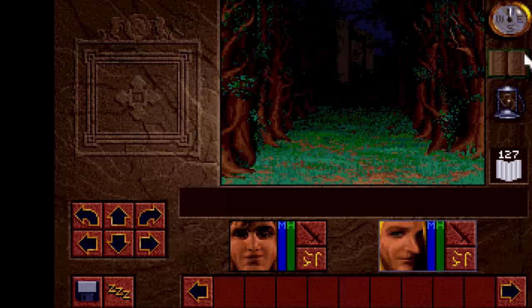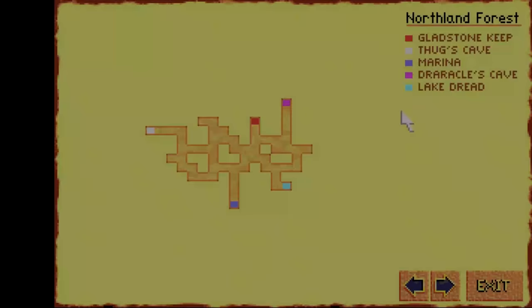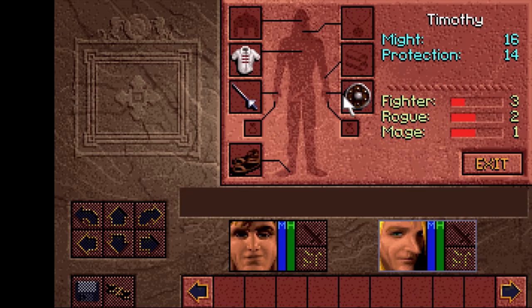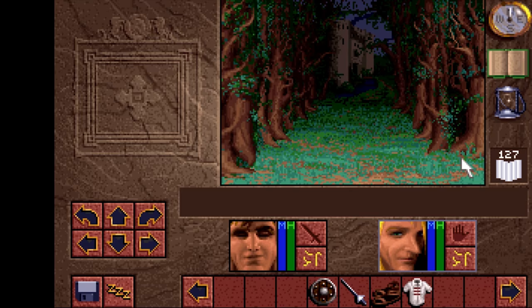Number 8: After searching Roland's manor and re-entering Gladstone Keep, you should empty Timothy's inventory as he will stop following you and you will lose the items if you don't. The same applies for Laura before you meet the Droracle.